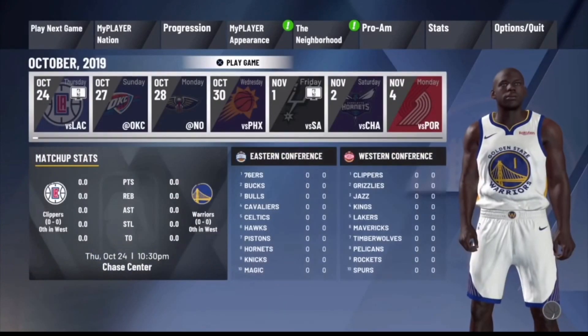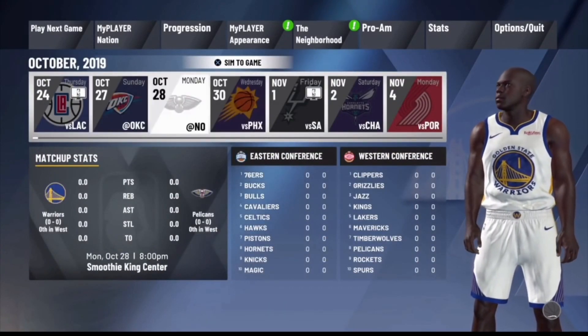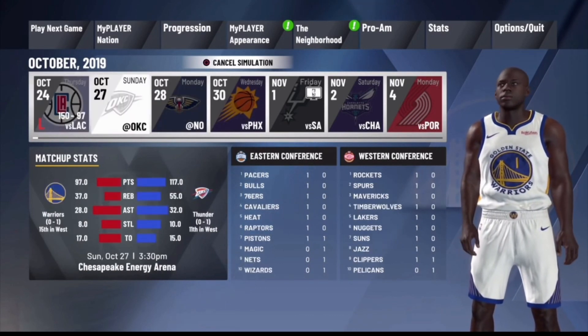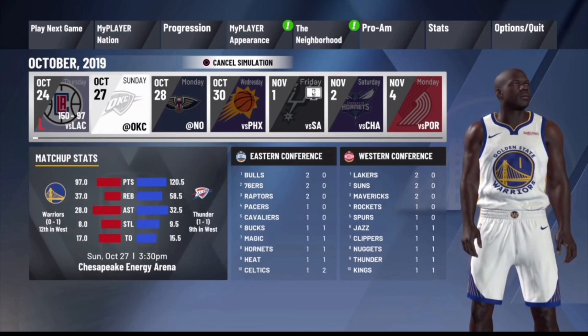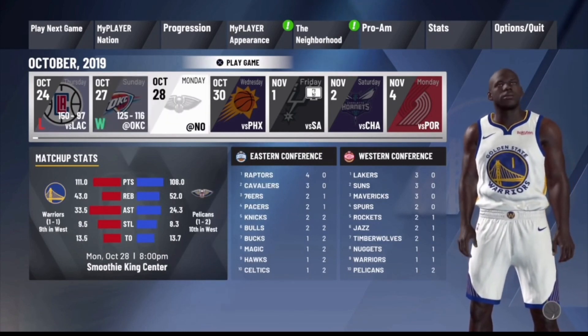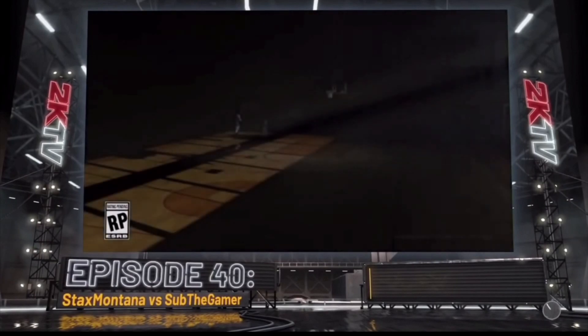If you only play on five minute quarters, then you might not get that much playing time. Next, what you guys want to do is look at your schedule and find the team that's going to be the easiest game to get the most rep. Just go to the worst team that you see on your schedule. In this case, he went to the Pelicans. Now go ahead and let this game load up.